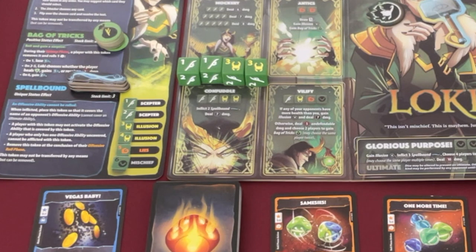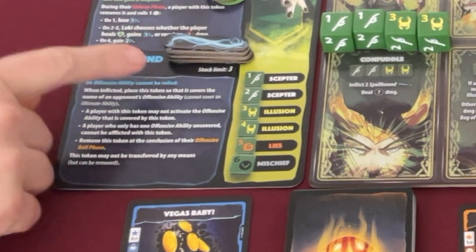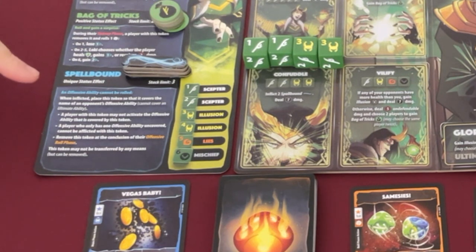He's going to stop and use the Confound ability — dealing seven damage. He has two re-rolls left he didn't use. If Thor plays a card forcing a re-roll, Loki can use those banked re-rolls. Thor has no cards though, so Loki's safe. Loki's attack: inflict two Spellbound and then deal seven normal damage. Spellbound tokens cover an opponent's offensive ability — a player cannot activate the covered ability. The token is removed at the conclusion of their offensive roll phase, and you can't cover the ultimate ability.